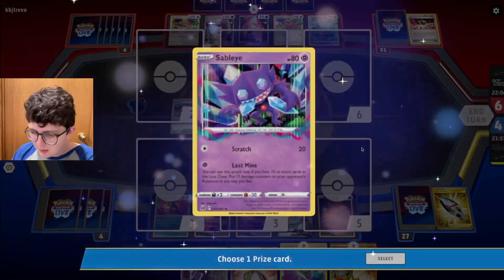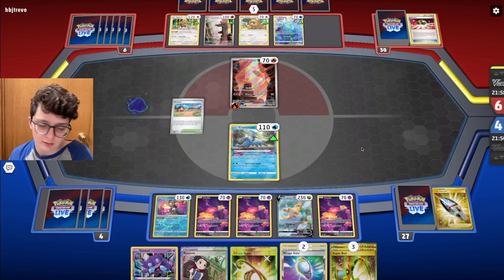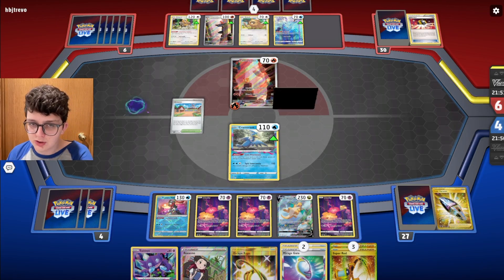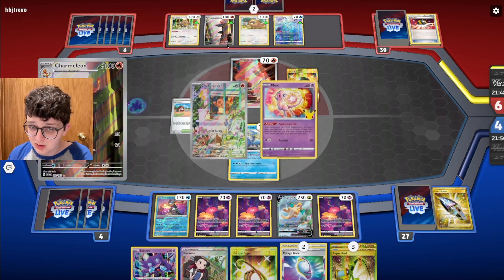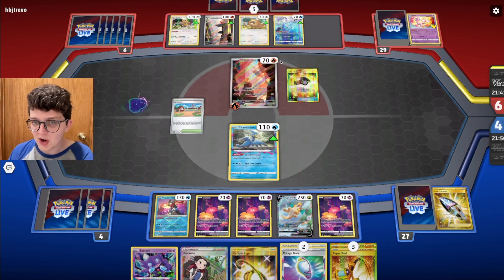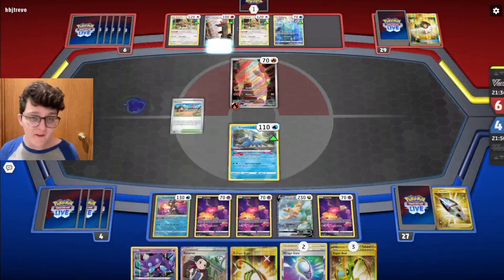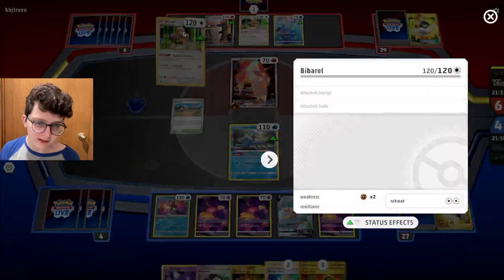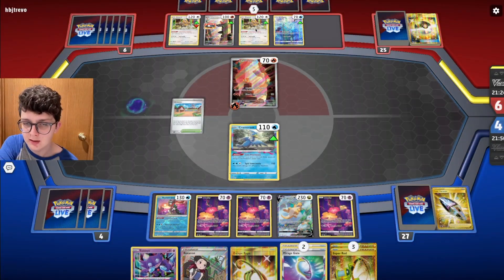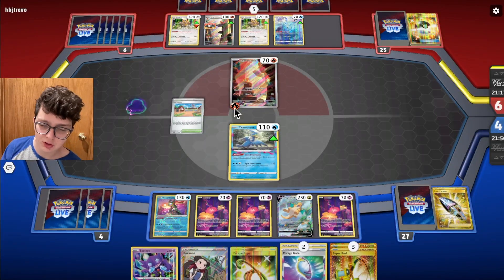Hopefully we draw a Colress here. Sableye — still solid. They promote Charmander and must have the Candy Zard in hand, or Arvin, or some way to get it this turn. If they can get this Charmander going, they only have three alternate prize cards in play and I'm gonna have to get through at least one Zard. That's what's awkward when you face a Zard player who can afford to bench really small early on — you don't always have that luxury when you're not drawing well.